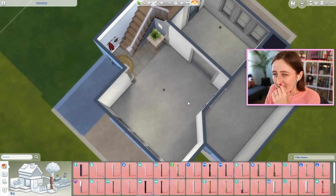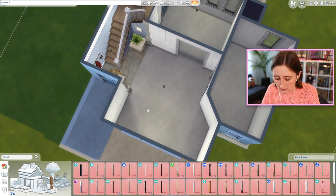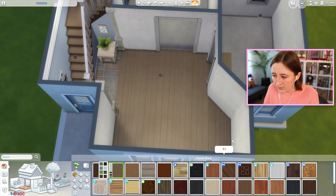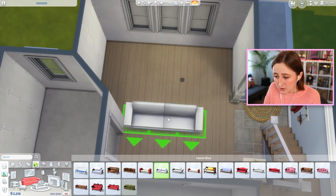Now we're gonna do the living room — cross your fingers that we can afford anything. We got 2,316. I think we can buy couches with that; that should be fine. Setting the budget to 2,316. We'll get a simple floor and probably the cheapest couch, unfortunately.